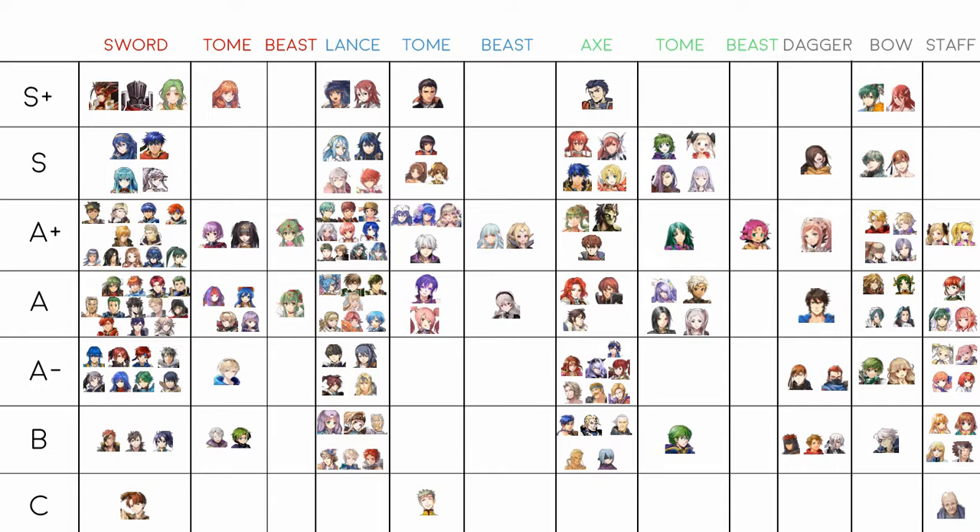In S+ tier for sword units there's Ryoma, Black Knight, and Ailyncia. Ryoma is self-explanatory — he's got Distant Counter, give him Vantage and he's set. Defy Attack makes him an absolute powerhouse, you can hit over 60 attack. He's a little weaker now because of the blue meta, but he still fulfills his role incredibly well and is one of the few launch units still consistently relevant.